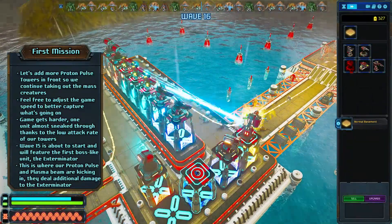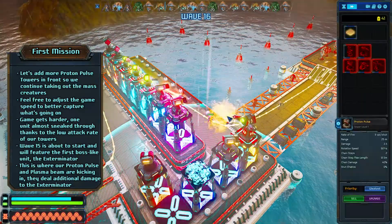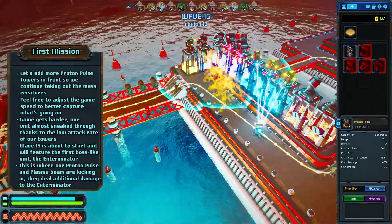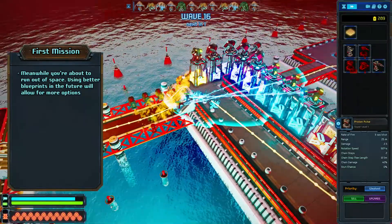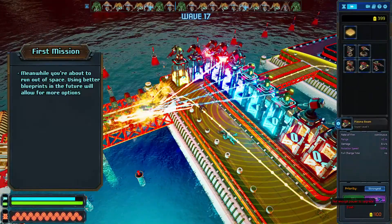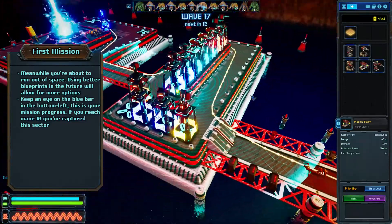Keep adding towers if you have the energy for it — you're gonna need them. Soon you're gonna realize that you run out of space to build. That's why researching better blueprints and unlocking tower upgrades is so important later on. Meanwhile wave 17 is about to start and we are getting close to completing the first mission.